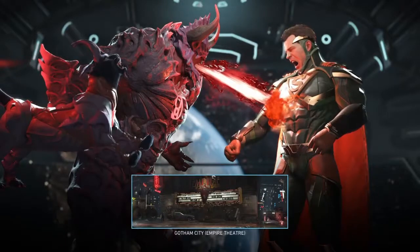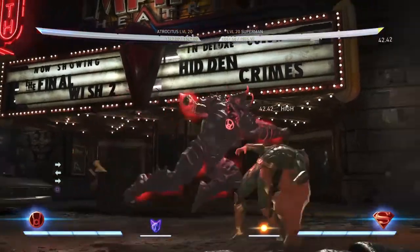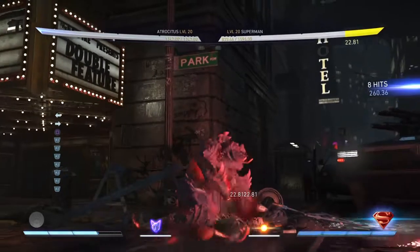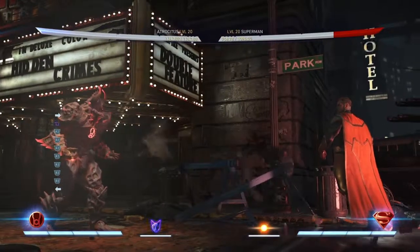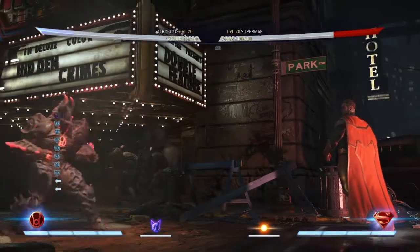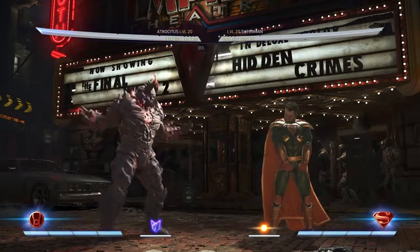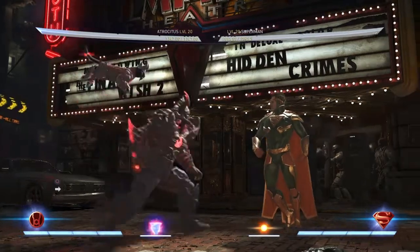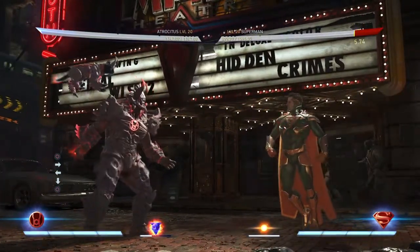Now let's go to the same character, Superman, but with 3000 ability. The rage punches are significantly better — almost double. So if I was playing this guy online or in the multiverse and he had 300 health left, that would have been a win because the last punch would probably kill them. The cat dash is also significantly better.